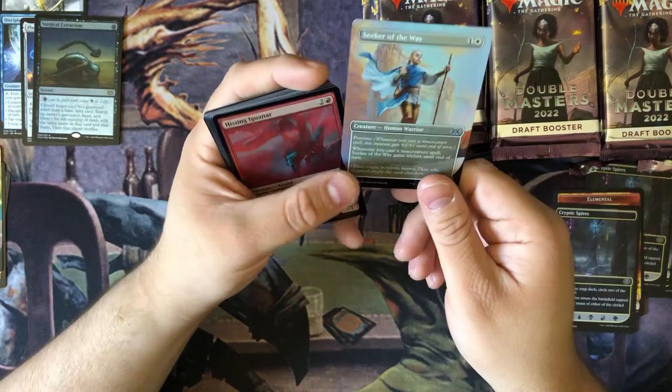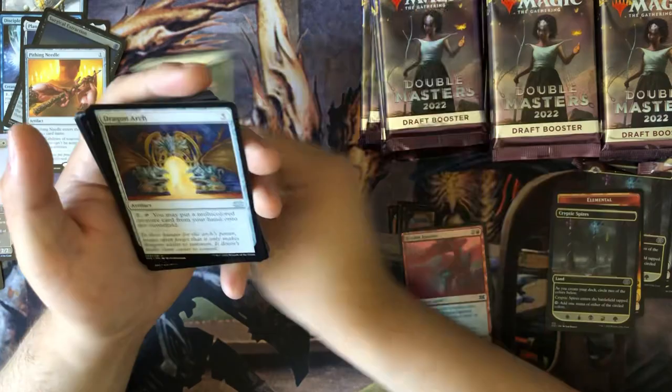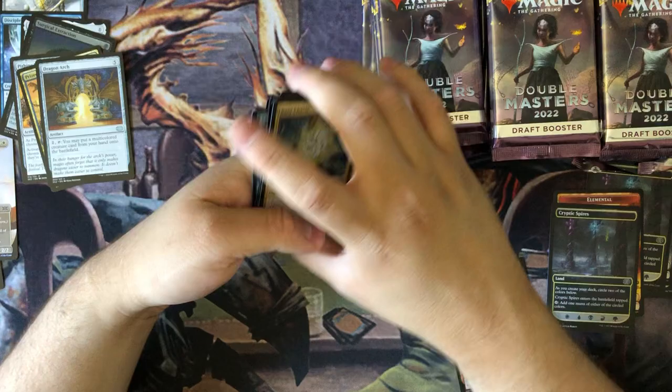Ooh, Seeker of the Way, foil Orderless - that's really nice. Hiding Needle, Prize Amalgam, Dragon Search. Not bad, not bad at all. That's really nice.